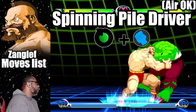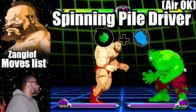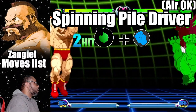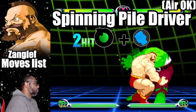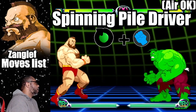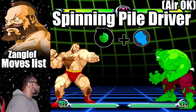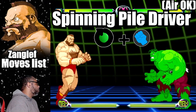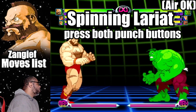The light punch version does great damage while the fierce punch variation does a little more. You can even combo a standard light punch into a Spinning Pile Driver. The Spinning Pile Driver can be performed in mid-air as well. Keep in mind that if you miss with a Spinning Pile Driver, Zangief will go into an animation and be left open for a brief period. Also, the Spinning Pile Driver is a throw that cannot be tech hit.